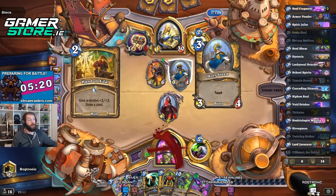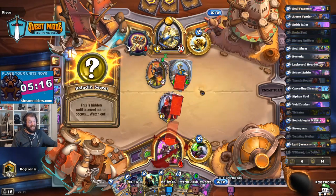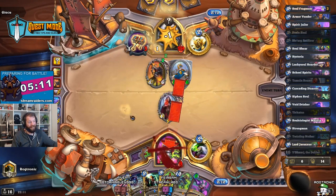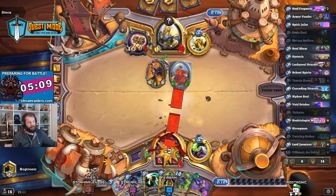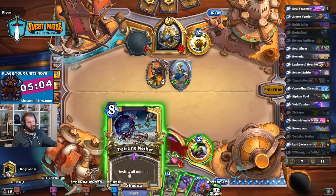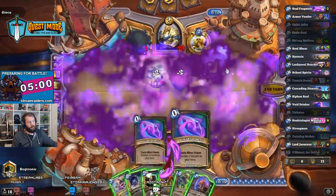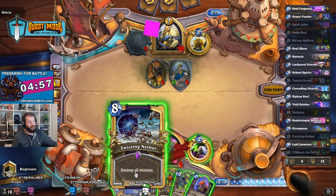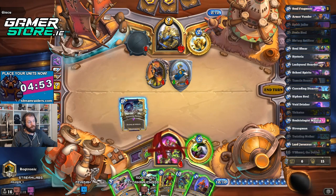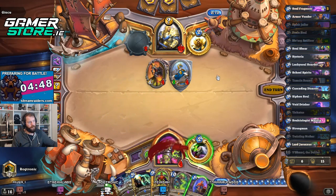We could be dead here — uh oh! Am I dead? I'm not far off it, everybody. We could go School of Spirits and hope it's not an Oh My Yogg — and it's not! Twisting Nether — actually, Hysteria will do it.